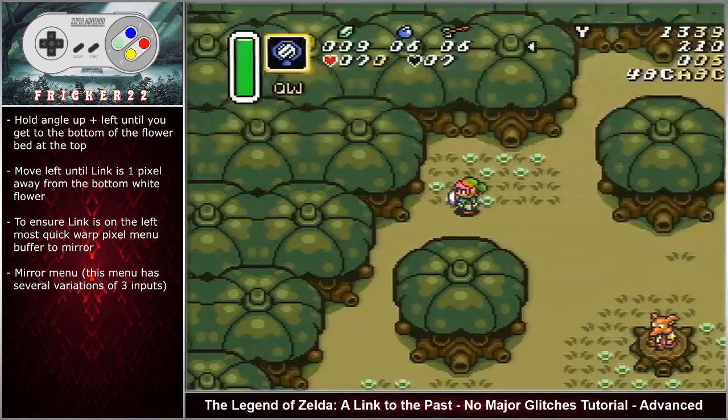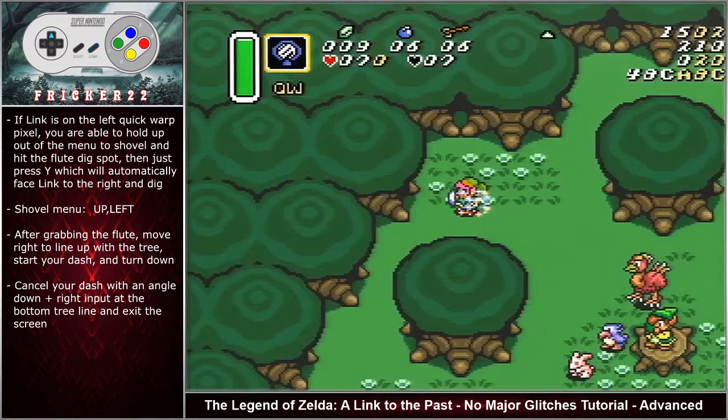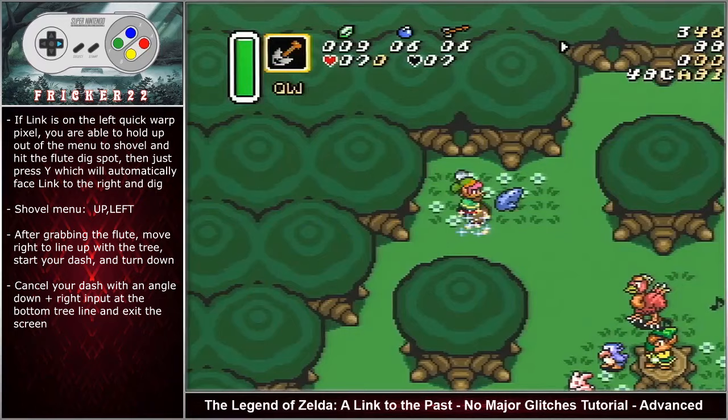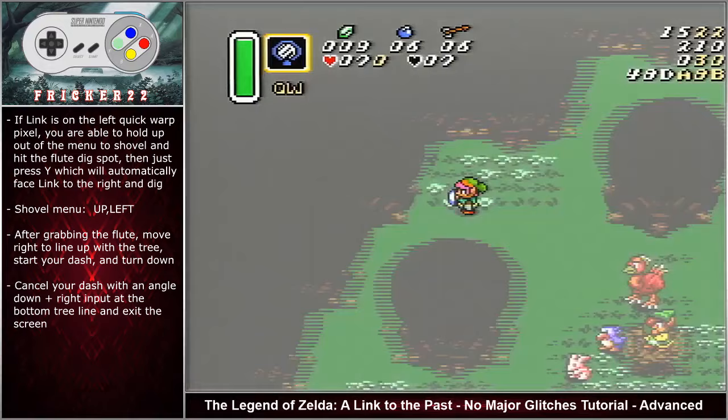The left quick warp pixel visual cues are looking at the tree to the right: there is one pixel of grass going up above the right tree stump. Also, if you use the white flower just to the right of Link, there is one pixel of space between him and the left side of the flower. Ensuring that Link is on the left quick warp pixel, you are actually able to hold up out of the menu and shovel immediately without having to turn right. If you mirror at the rightmost quick warp pixel spot, the cues are: the right tree stump is even with the right of the screen, and Link is aligned with the left part of the white flower. You will need to hold angle up left out of the portal and then realign with the dig spot.